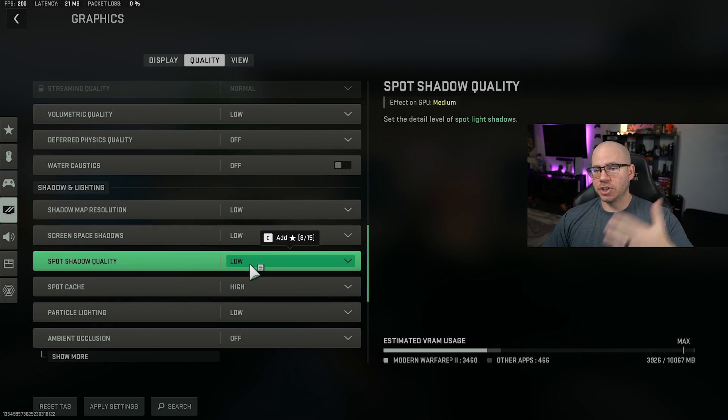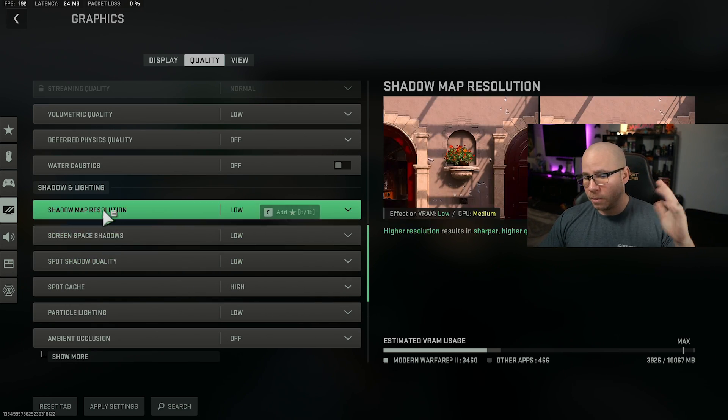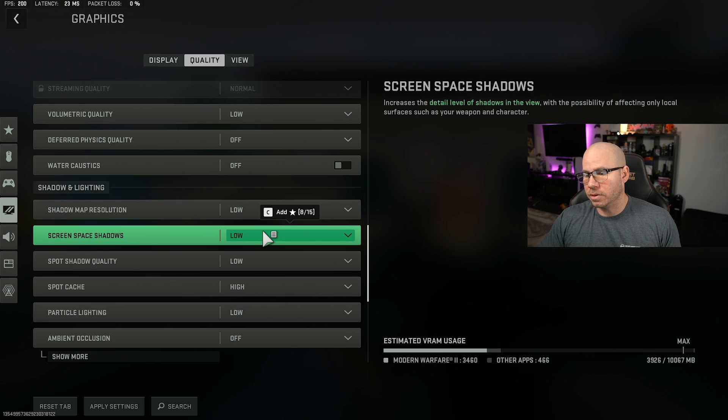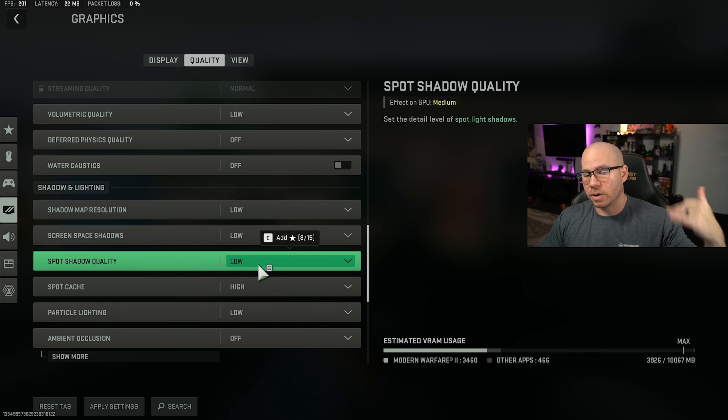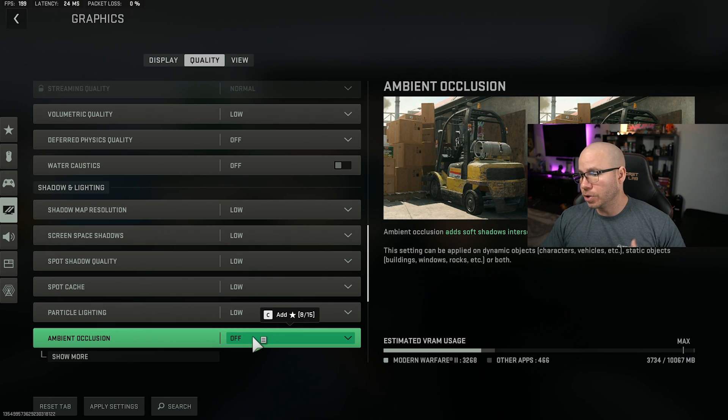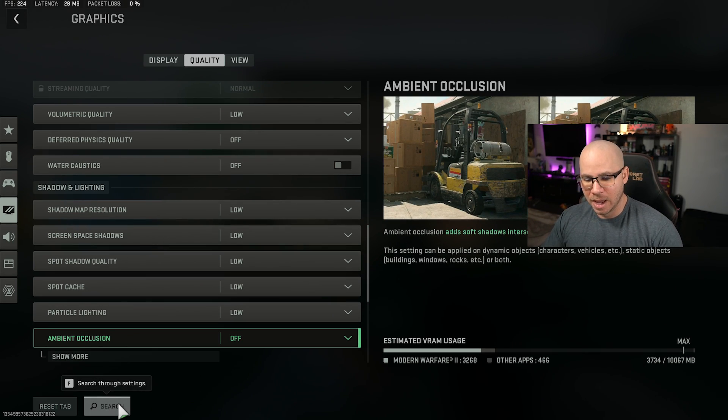Shadow map resolution — set to low. Even in the picture you really can't tell the difference. Screen space shadows — low. Spot quality shadow — low. Spot cache — low. Particle lighting — low. Ambient occlusion — off. You can see the difference over here: the blacks stand out a little more but not too drastic. If you're going for cinematic value, leave it on, but for gameplay turn it off. Let's apply and see what happens.